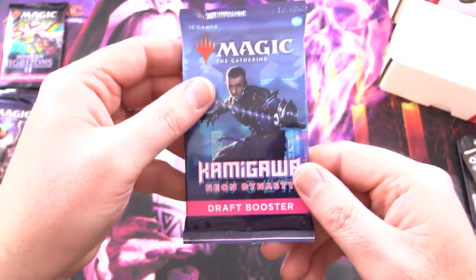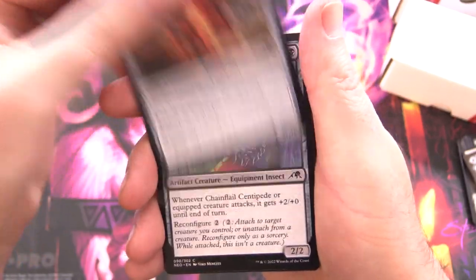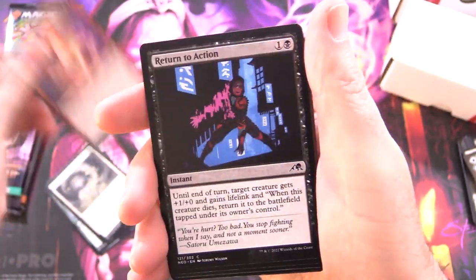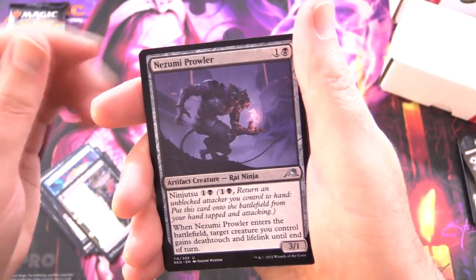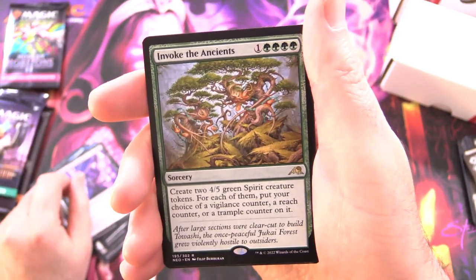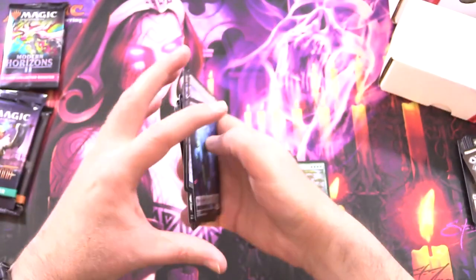Kamigawa Neon Dynasty — let's see the goods. We have Iron Apprentice, Chain-Flail Centipede, Season of Renewal, Planar Incision, Regent's Authority, Crackling Emergence, Return to Action, Inkrise Infiltrator, Sky Swimmer Koi, Okiba Reckoner Raid with Awesome Rats, Nozomi Road Captain on the other side, Nozomi Prowler for the uncommons, Discover the Impossible, Malicious Malfunction, and Invoke the Ancients as the rare, Swiftwater Cliffs, and a Spirit Token.